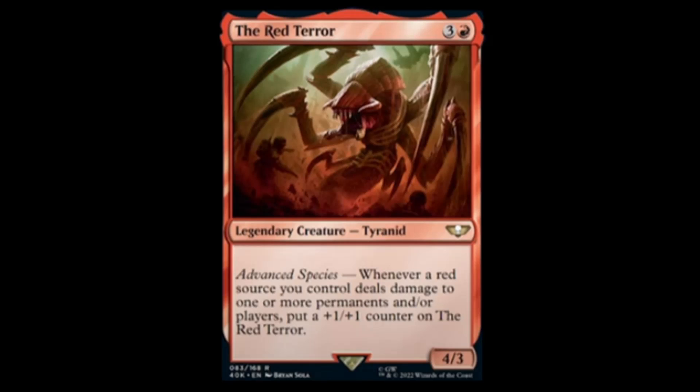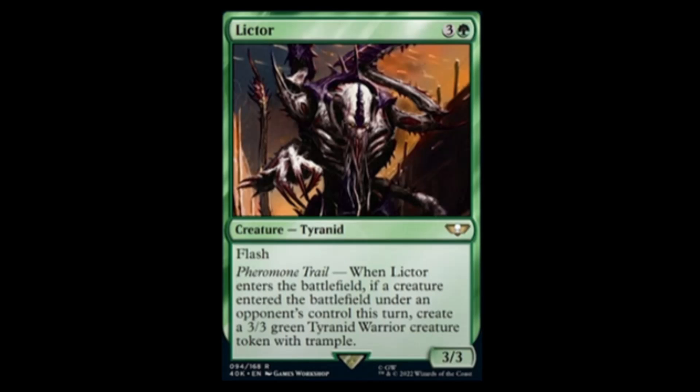Next we have the Red Terror — red and three for a four-three with Advanced Species. Whenever a red source you control deals damage to one or more permanents and/or players, put a plus one plus one counter on the Red Terror. That's gonna get out of hand real quick.